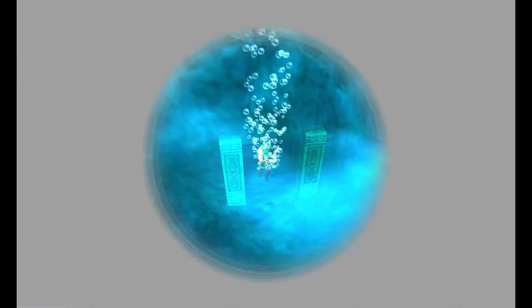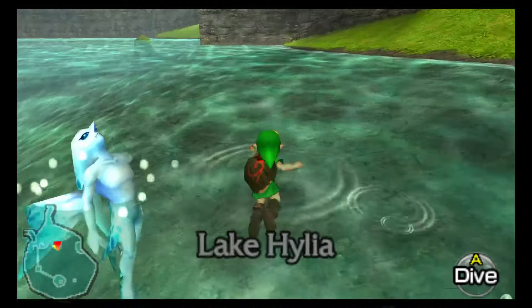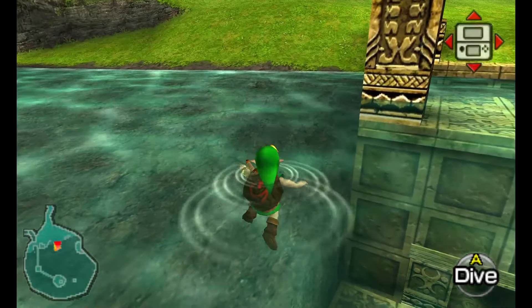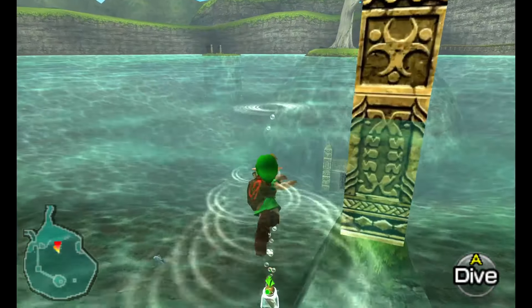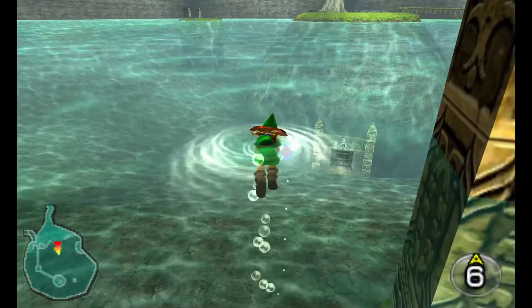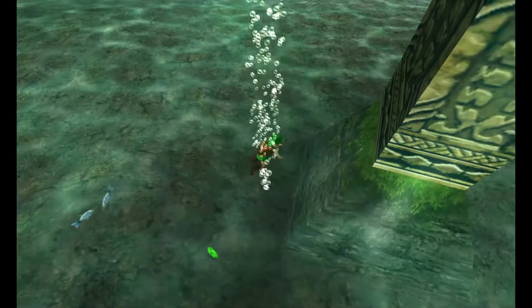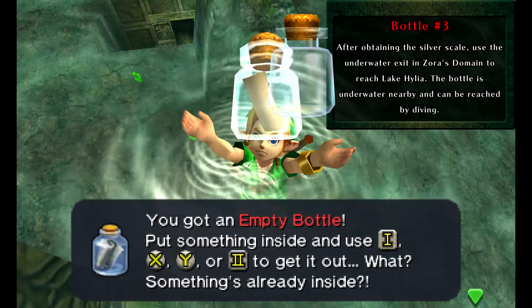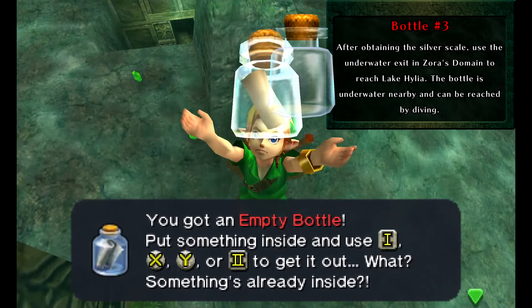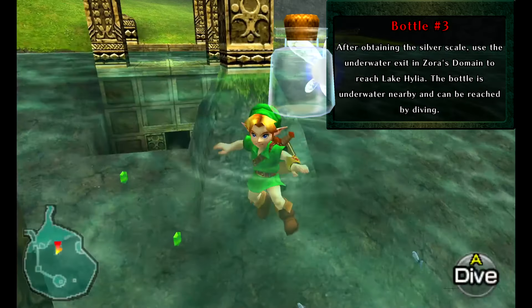It's a piece of heart, which makes our ninth heart container — which is really, really neat. Now, you might recall from last episode that there was something over here in Lake Hylia — because this leads to Lake Hylia — something under the water that we couldn't grab before because we couldn't dive deep enough. Let's go ahead and see if we can grab it now with the Silver Scale.